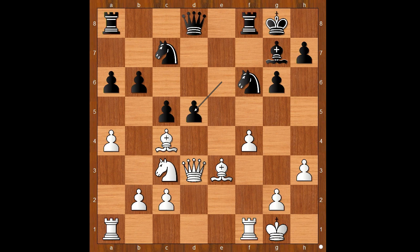White to move, and this is the critical position of the game. What would you do in this position if you had white pieces? I will show you two variations that don't work very well for white. If bishop takes on d5, then knight from f takes on d5, and black stands better. If bishop to a2, then c4, and black is okay.